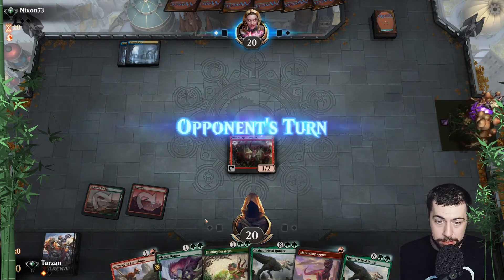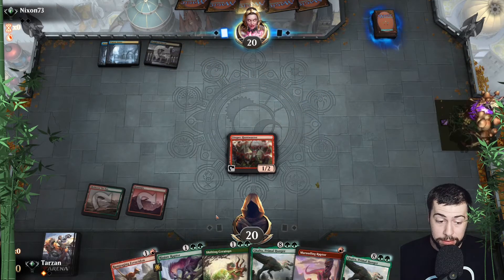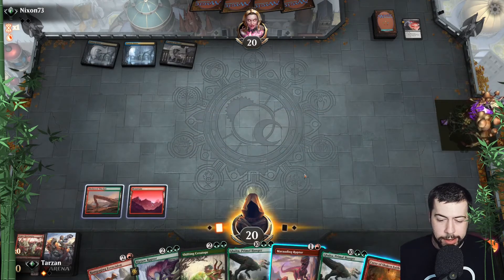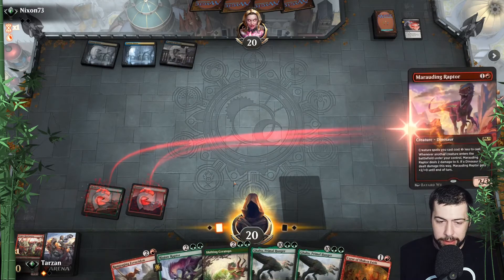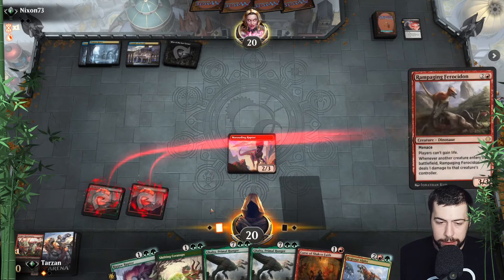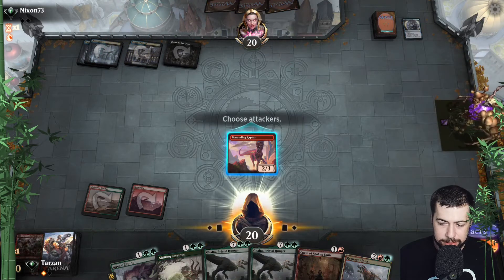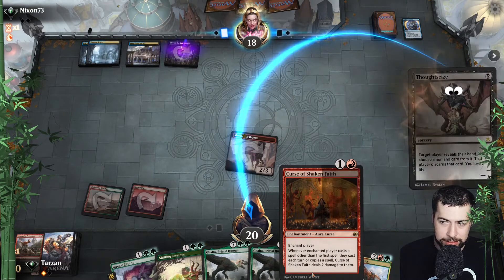Go with Hunt Master — maybe they don't have anything for it. We'll pray for another land, but if we don't, hey, we could go Marauding and Rampaging possibly. It's game two — they may have brought in more removal from the sideboard. Rampaging Ferocidon it is. I'm thinking maybe I should have just brought in Cindervines — it seems like sometimes they aren't casting more than one spell very often, so maybe Curse of Shaken Faith isn't as good against this deck.